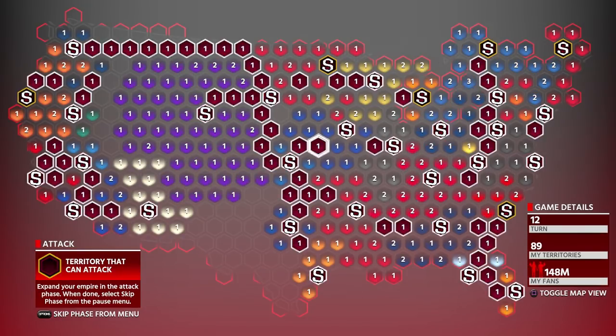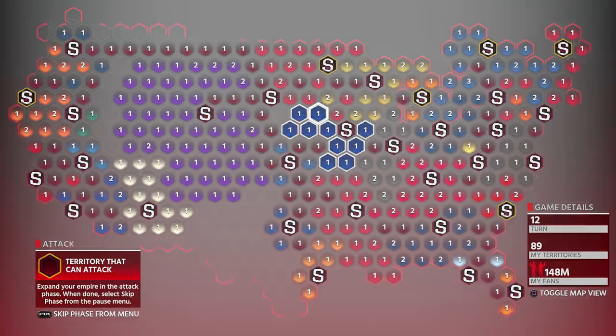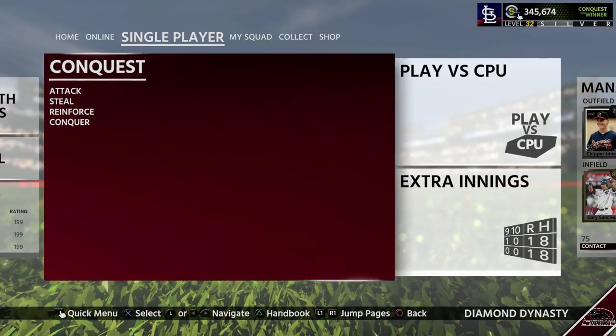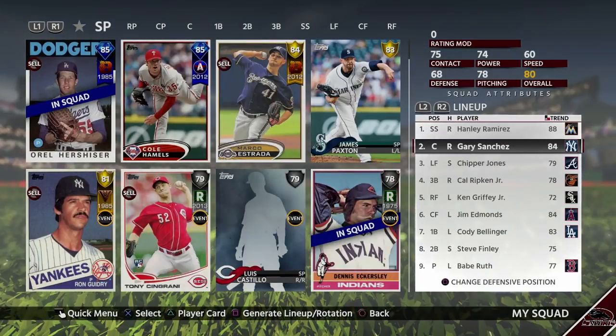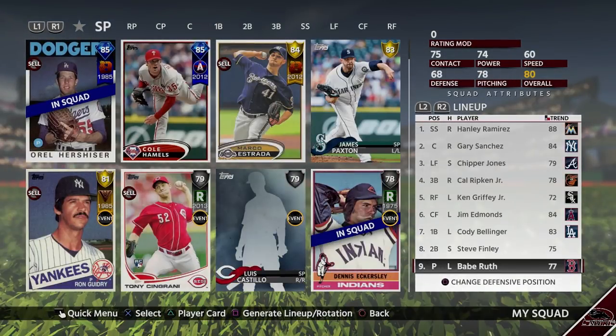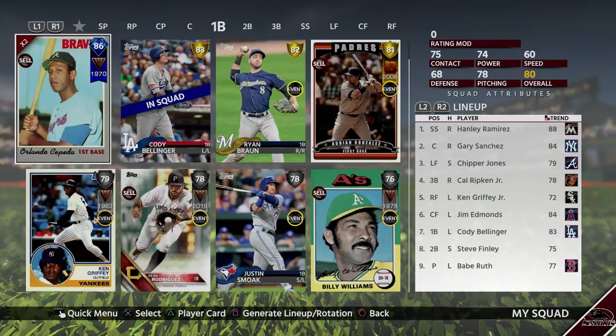If you guys cannot beat the computer consistently on All-Star, this is going to be very challenging. If you can beat them consistently on All-Star — which I don't think is that bad — All-Star difficulty seems a lot easier this year. If you can stack your team and can somewhat hit the ball, I think you'll be fine. Next, let's talk about what kind of team you should build to win consistently.